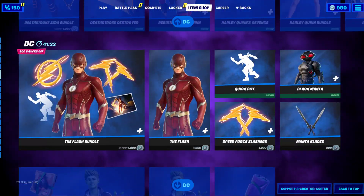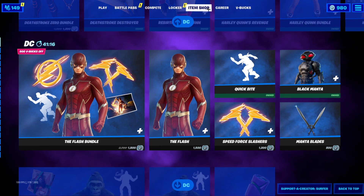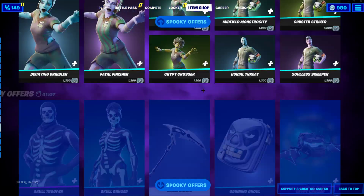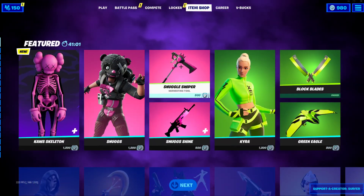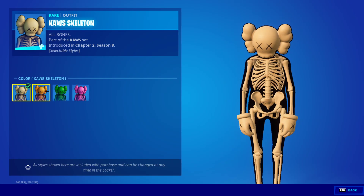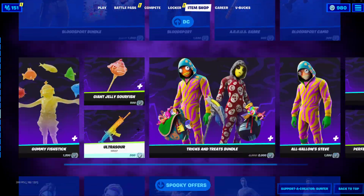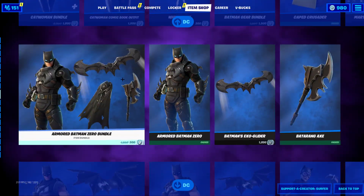We're going to be going over how you can complete the Graveyard Drift challenges and unlock 1,500 V-Bucks for doing them. The pack is only going to be around $10, so it's definitely worth it — you'll get an amazing skin which comes with either a back bling or a pickaxe, and 1,500 V-Bucks, which is equivalent to a purple skin or other cosmetics in the Fortnite item shop. This pack is coming out very soon from when I'm recording this.